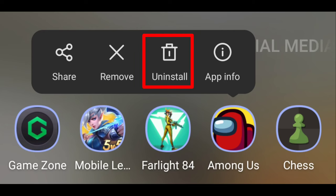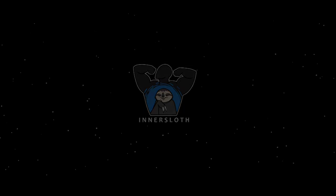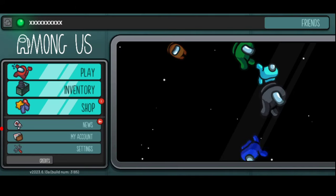Now go, delete the modded version, and install the original Among Us from the Play Store. Sign in with your account, then change your name.